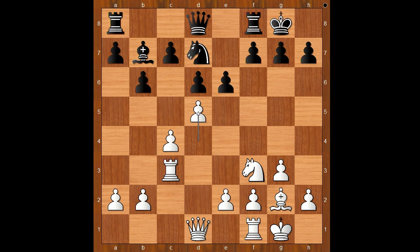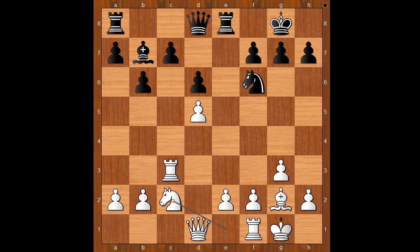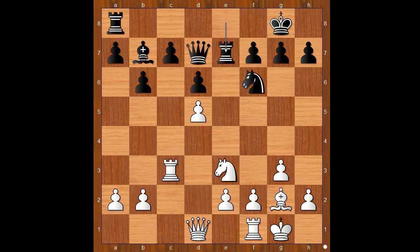However, in this game e5 was not played. Mamedyarov played knight to f6. Carlsen intends to bring his knight, now on f3, to a better square - e3. He played knight to e1. Then e takes on d5, c takes on d5, rook to e8, knight to c2, queen to d7, knight to e3, rook to e7.